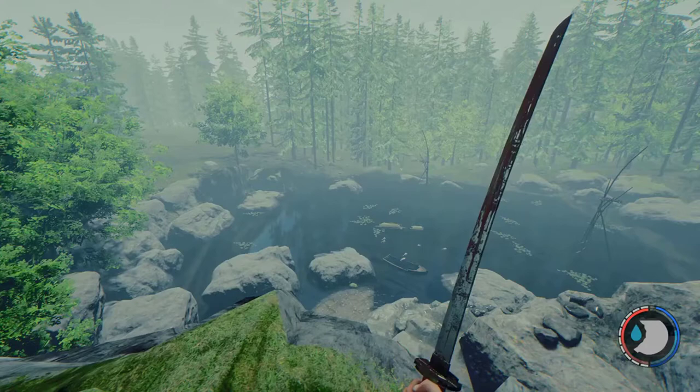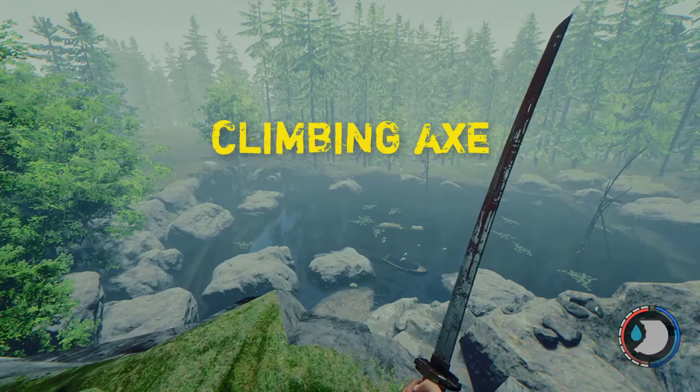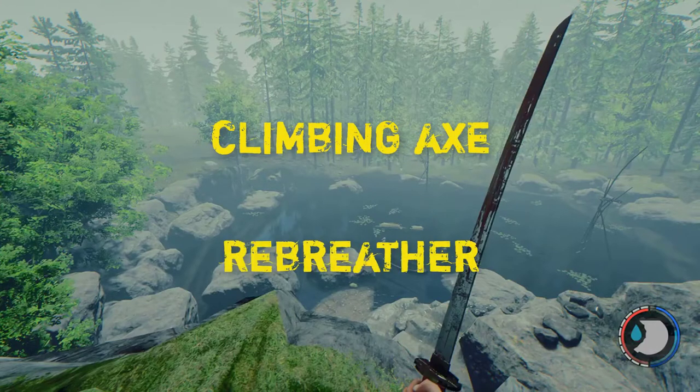The modern bow is actually buried quite far down in cave 7 and you need two things before you can get it. The first one is the climbing axe and the second one is the rebreather. You will not get through cave 7 without the rebreather and the climbing axe. So if you have both of those, follow this guide and you will get the modern bow.